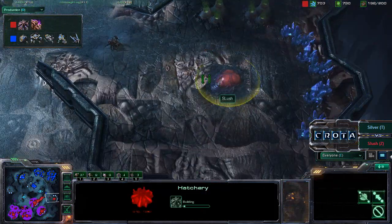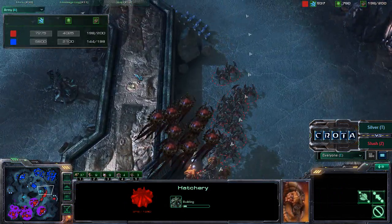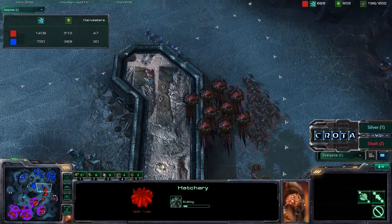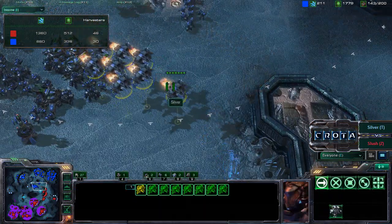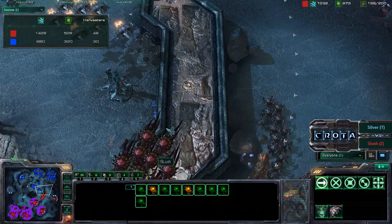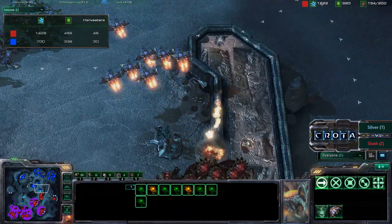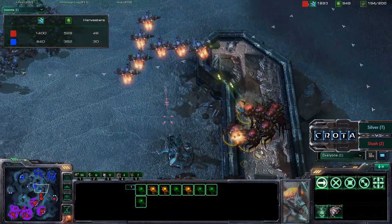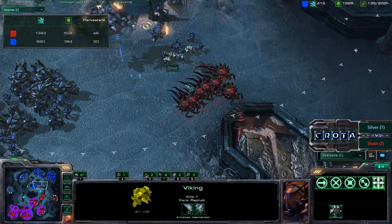These marines are over here and do not know about this expansion coming in from Slush. I believe Slush has the advantage at this time with the stronger army and the better economy. Marines are continuing to get pushed. There are a decent amount of vikings trying to engage — will it be enough? Those corruptors are going to take down one of those vikings, doing the shoot-and-scoot.